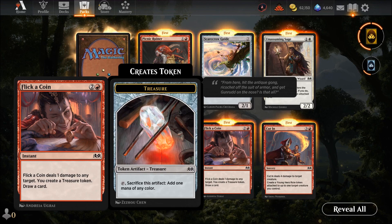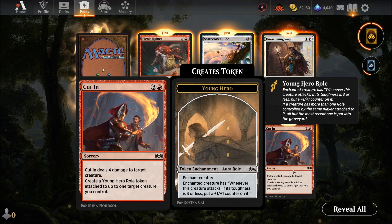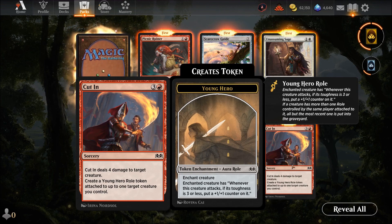Flicker a Coin — three mana: deals one damage to any target, create a treasure token and draw a card. Doing one damage gets you extra mana and a card — pretty decent. Cut In — four mana: deals four damage to a target creature and create a Young Hero token. Four mana for four damage might seem good but by that point you're either in danger or in control — a meh card overall.